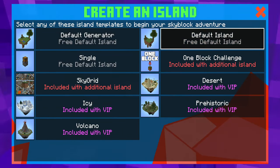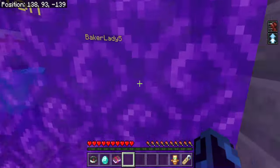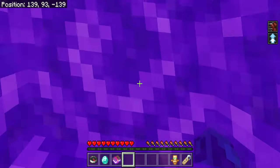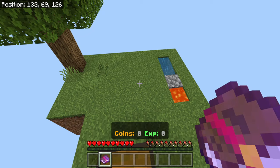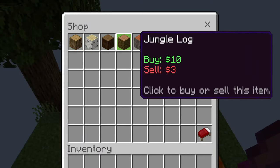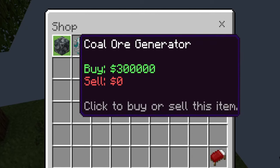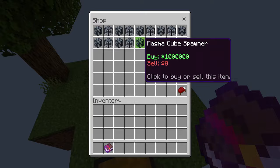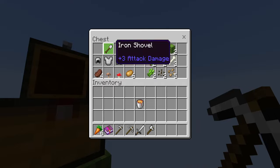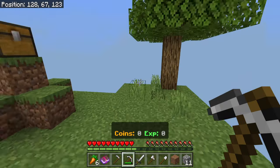It looks like we can do one with a generator, one just normal, one with a single block, and then other stuff like one block and sky grid — but those say included with additional islands, which means we have to buy them. We're not doing that. From what I remember about Lifeboat Skyblock, you can either buy or sell different blocks or items. They have spawners and ore generators which are insanely expensive. I made three episodes on this back in 2020 and even after three episodes I wasn't able to afford any of this stuff.